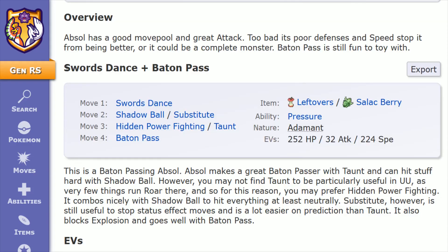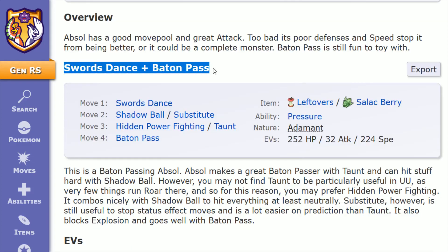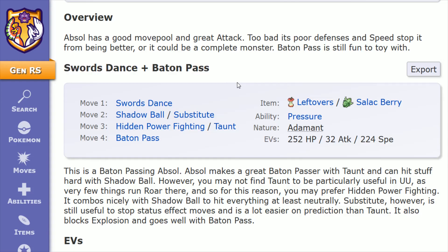When we look at this competitive strategy of using Swords Dance and Baton Pass, essentially what you're trying to do is use Swords Dance — and you can even throw in a Substitute — to power up that attack stat, and then Baton Pass over to another member of your team, maybe one that can take a bit more of a hit than Absol might be able to absorb. So that's the idea behind this build.